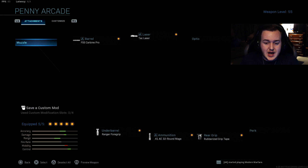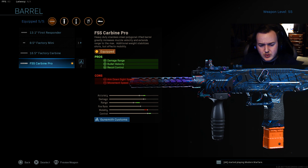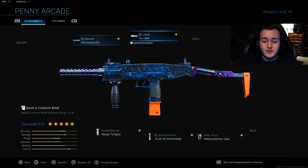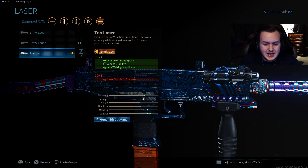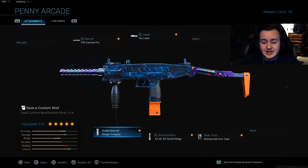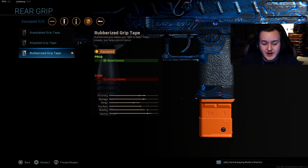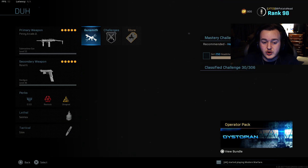Next is going to be the Uzi — this Uzi class is a slapper, you guys will really like this class. I'm running the FSS Carbine Pro Barrel for damage at range, bullet velocity, and recoil control. We're running tack laser for aim down sight speed, aiming stability, and aim walking steadiness. The Uzi doesn't really have good iron sights, so keeping your weapon stable is very helpful. Ranger foregrip for recoil control and aiming stability. The .41 AE 32 round mag helps with damage and range — stronger bullets, kill people faster. And rubberized grip tape for no recoil whatsoever.